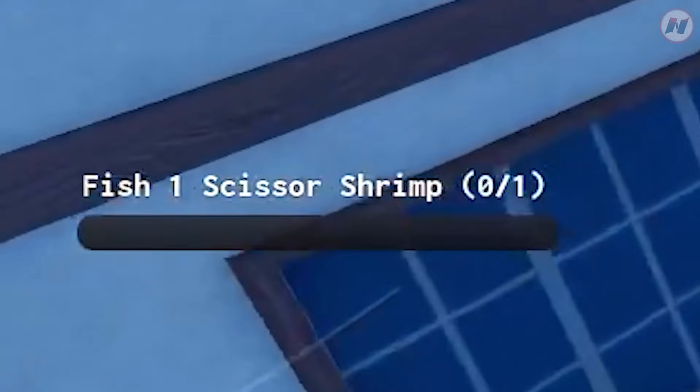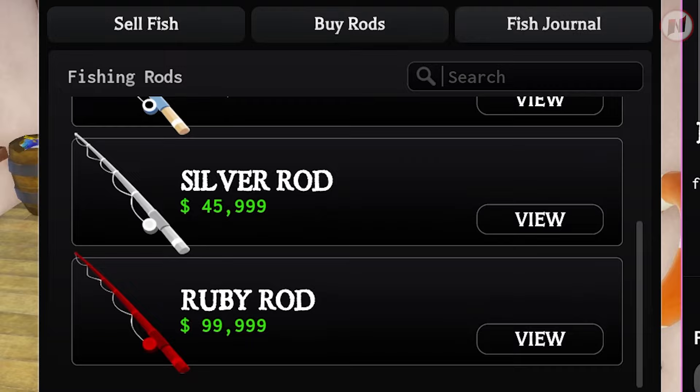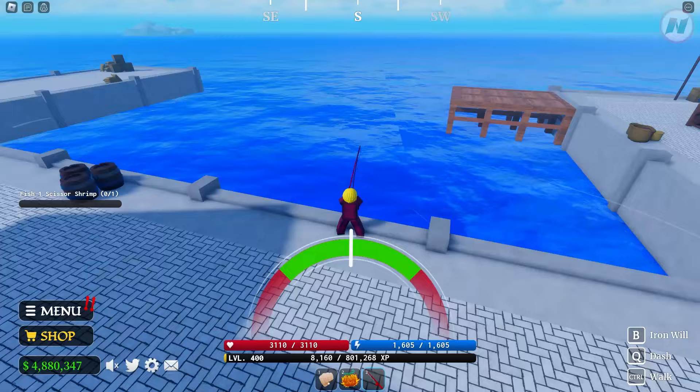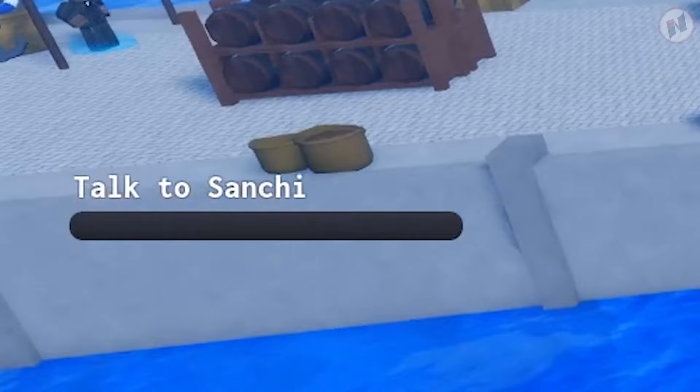Now I need one Caesar shrimp — Sanji is so demanding. I have to upgrade my fishing rod, which is expensive. Finally got the shrimp! That took about 10 minutes. Now I need to talk to Sanji and head back to Baratie.